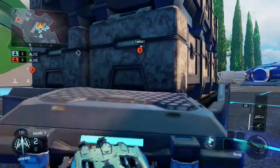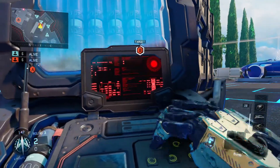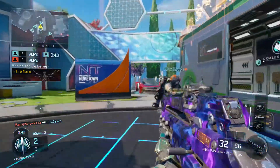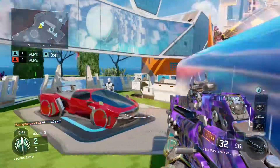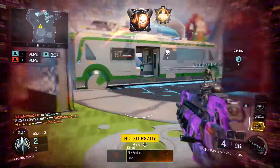Quick Draw just helps you get those snapshots a lot easier, because in Search and Destroy you're going to be snapping onto people. The ELO sight is just my personal favorite red dot — as I said in the previous video, it has the least amount of sight-line blocking on my peripherals, which is why I like it.